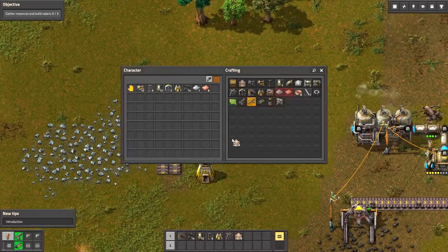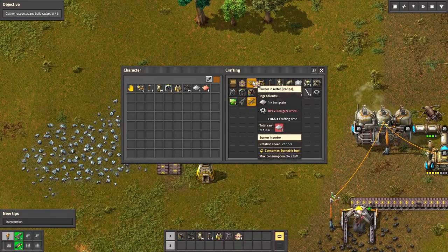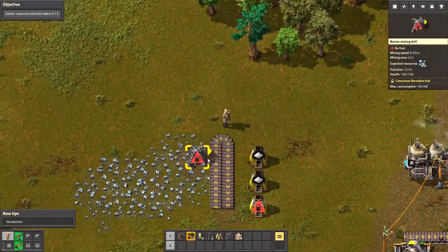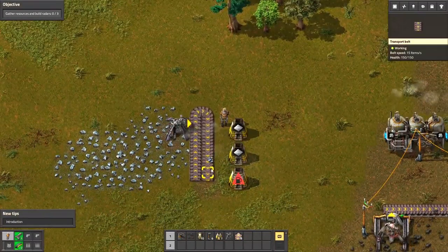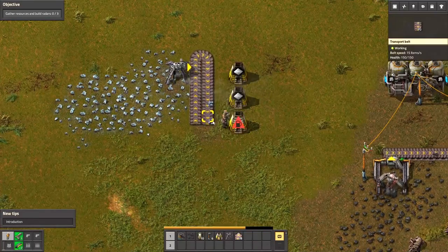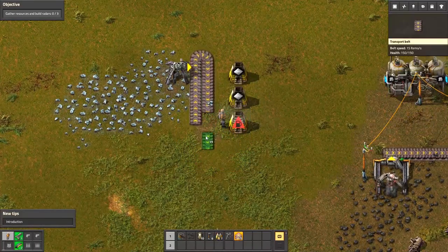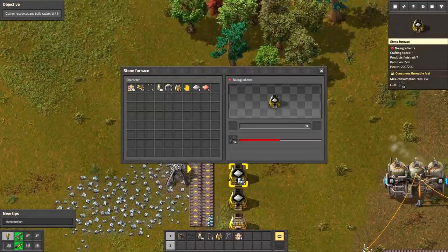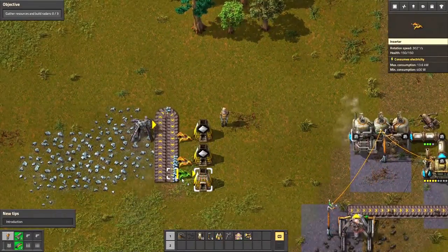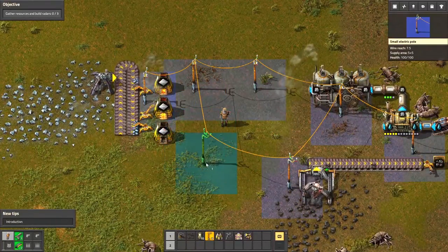Alright. Now we need to have that inserter thingy. Wait, can I not grab it myself? Well, that's one way to grab it. It works. So, no complaining.